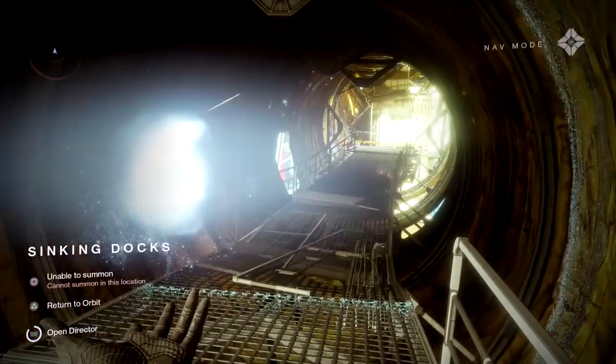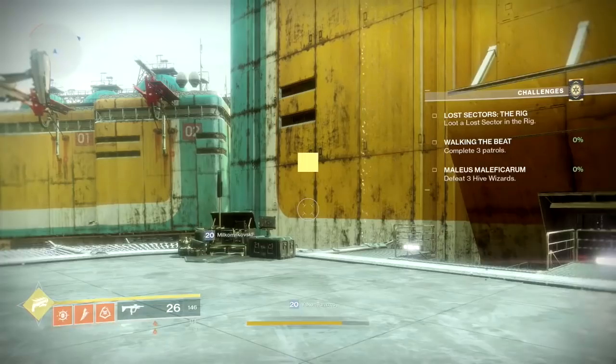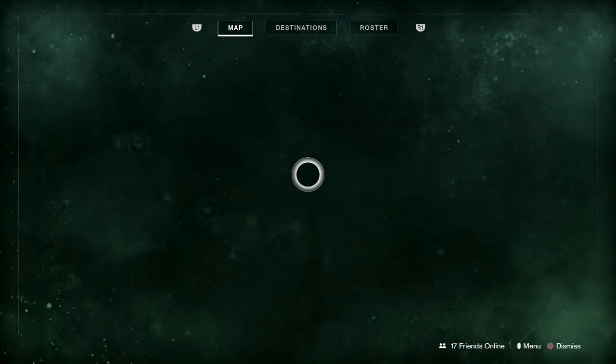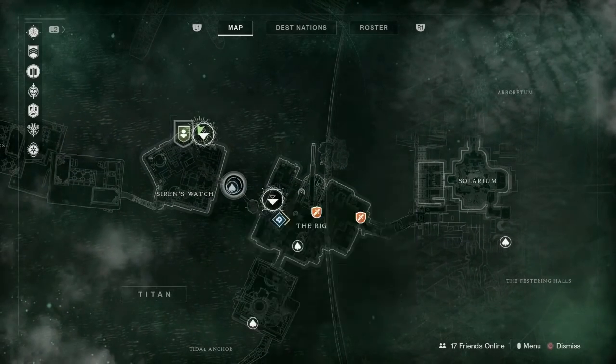So what we're going to do now is open the director and we're just going to fast travel back here. Once you're back here, open up the director just to make sure you're heading in the right direction. We're going to go over to the left this time and through this tunnel.